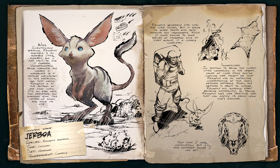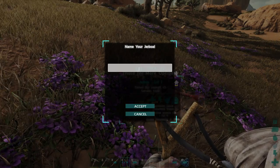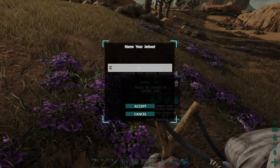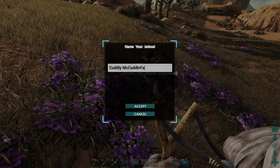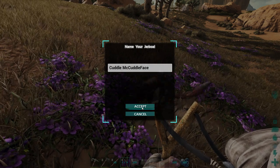Domesticated. Cutest little companion in the desert. Close study and cuddling have taught me that it has an instinctive understanding of this land's weather patterns. When the weather is about to change, it will suddenly start behaving differently. And speaking of that, I hear a lot of wind right now. Jerboa — comment section down below, let me know how it works. In the meantime, I'm going to name him Cuddle McCuddleface. Actually, I kind of want to keep this name.